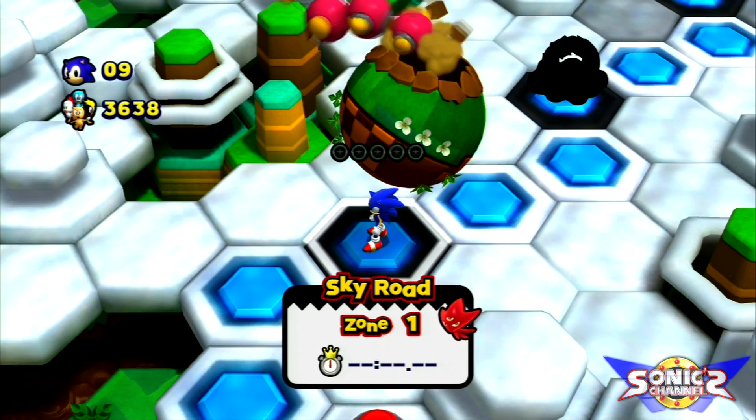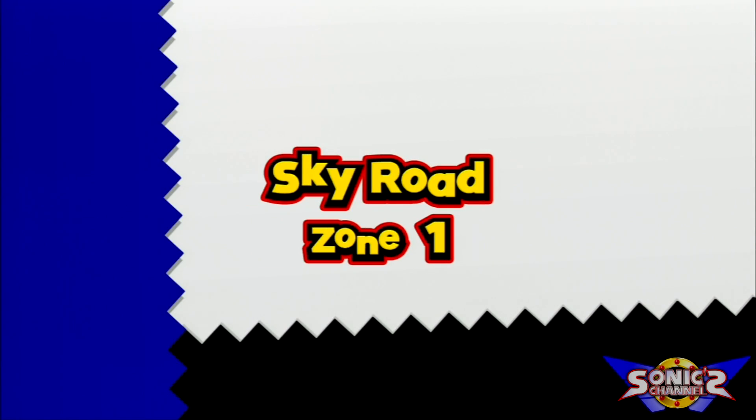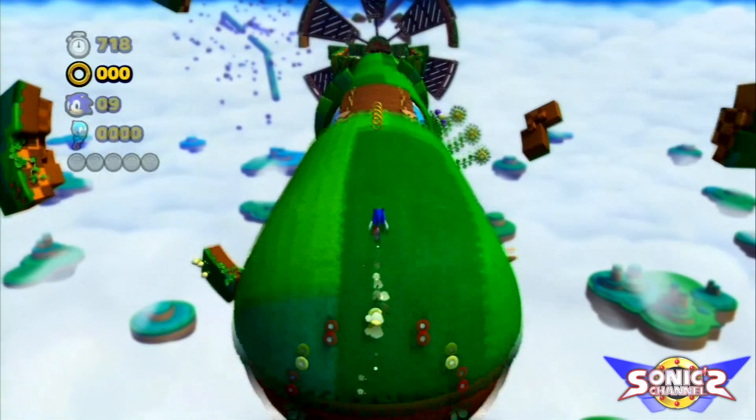We are on Sky Road Zone 1. Let's see what we got here. We got a giant caterpillar there. What is that all about? Let's go ahead and check that out. I already know what it's all about because I've beaten this game already, but this may be your first time looking at it.